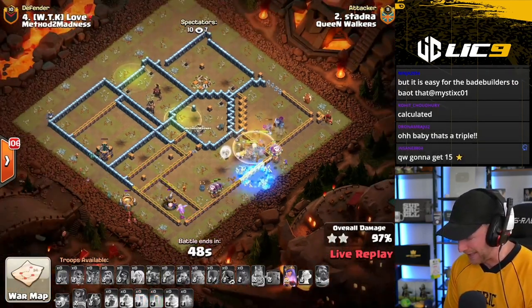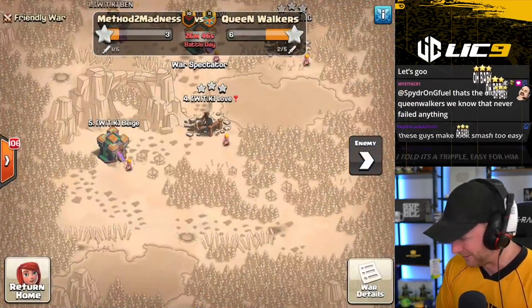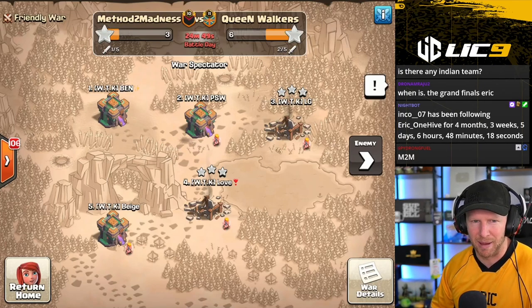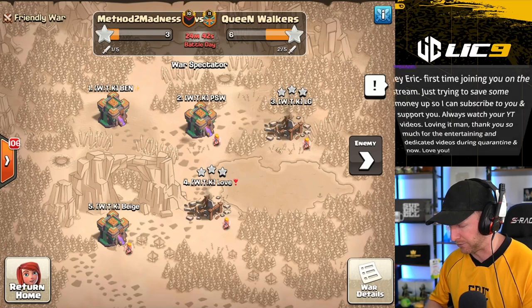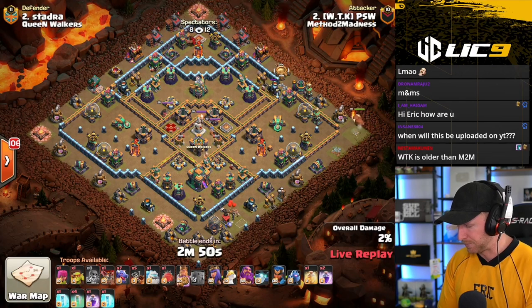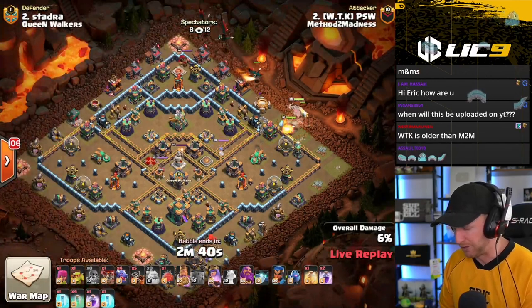He swags the Freeze and swags the Invisibility. Clean attack here from Stadra and the Queen Walkers — they'll force another triple here from Method of Madness. Method of Madness had three teams: their main team, another out of Japan who just got signed onto Affiliant Esports — they booted all the other Affiliant Esports players out and completely replaced the team with new players — and then the Method of Madness Spain team, which features some really, really good players we've seen play for Team Queso in the past. Really incredible talent coming out of the Method of Madness name.